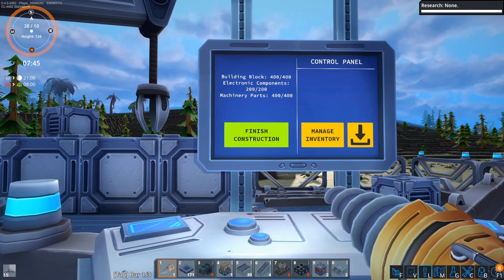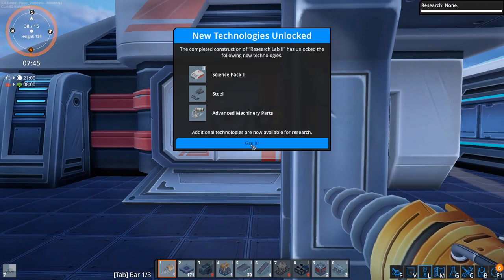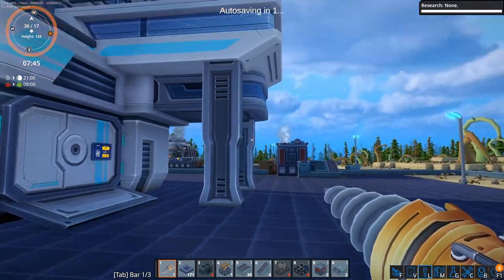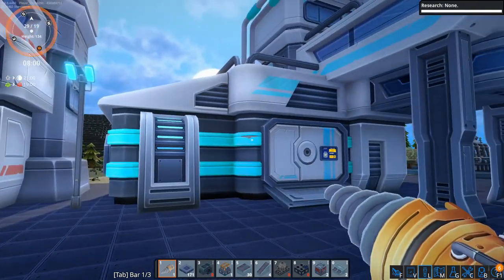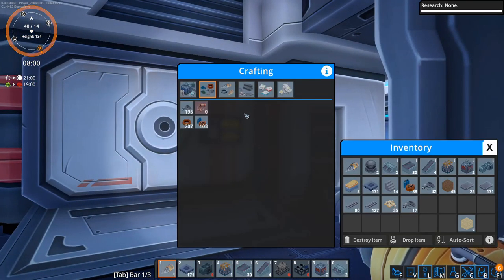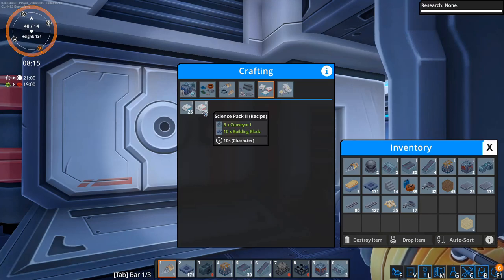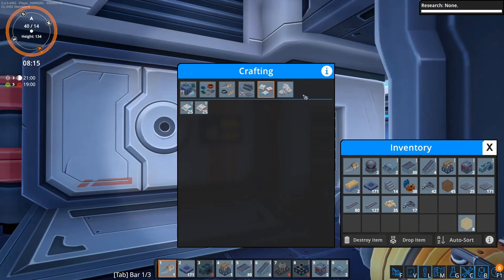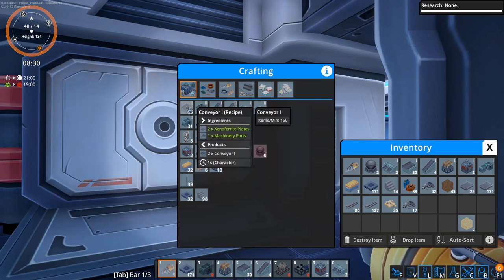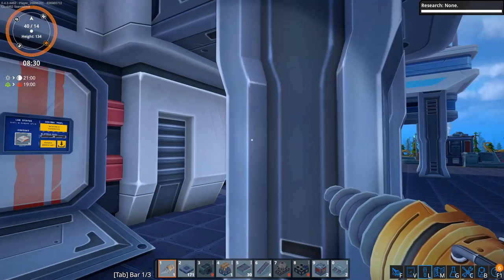Science Pack 2s — this is going to be the next thing we need to figure out. Conveyors and building blocks. So we would like to automate conveyors and building blocks. Conveyors require plates and machine parts. Here's our plates — we're going to want to go that way. It's putting them perfectly evenly, so it doesn't really matter which one we steal from at the moment.